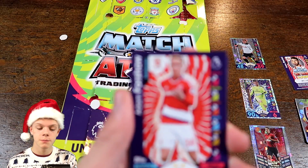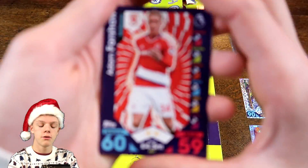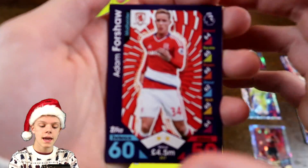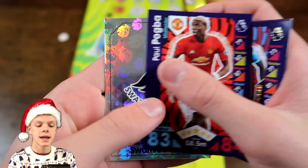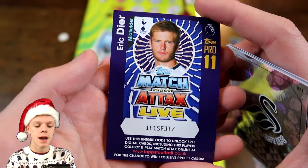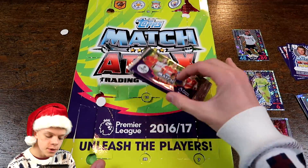This is day number 23, or would be. Day number 23. We've got four short to start off with here, followed by Fabiansky, then Kujate, Paul Pogba, the Swansea badge and Eric Dyer as our pro 11 in this one. That would have been 23.